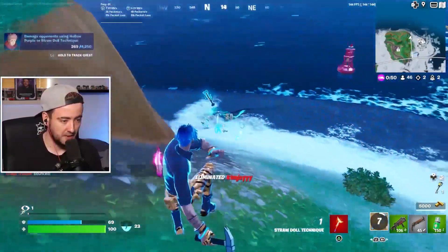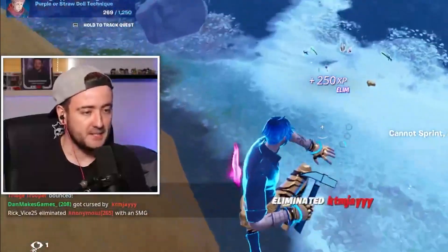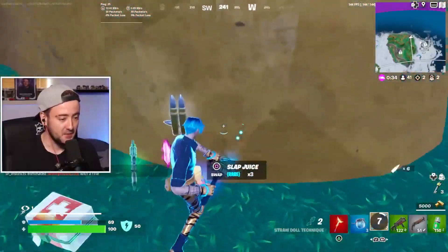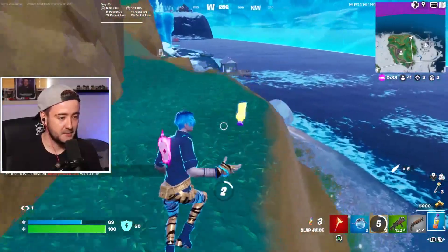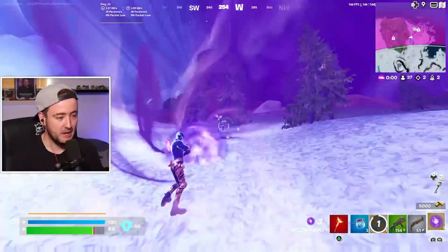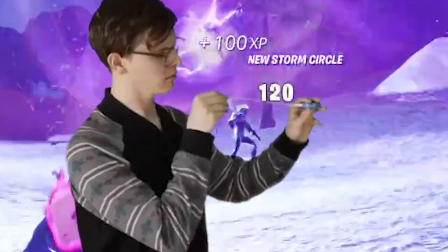Let's get an elimination with the first new mythic. There we go — first elimination with it. Beautiful. Now I've got a minute, I can actually pick up the rest of the items, because I don't think anybody used my last mythic wherever it went. We've got an AFK player here. Let's use the brand new holo — there's a lot of damage, but didn't kill this guy.